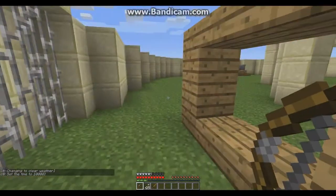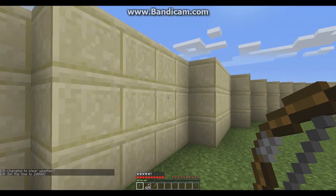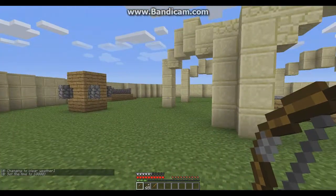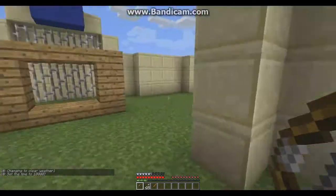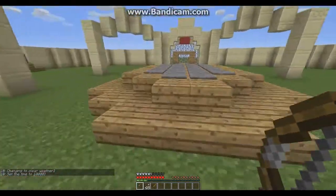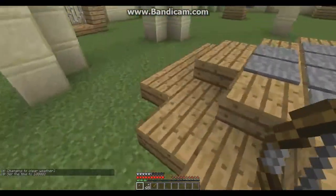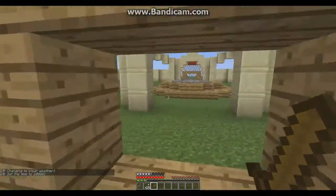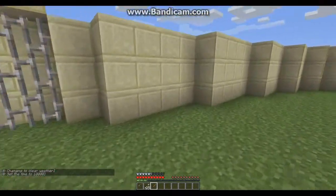Sethbling has a plugin for MCEdit that puts colored armor in a dispenser, but I can't seem to get it to work. Blue team has golden armor and red team has chain armor, so you'll both have the same protection. This is the blue side and that's the red side. In the match it's going to be king of the hill — you have to hold that for 45 seconds. I haven't set up the redstone for it yet but I'm trying to figure out how. That's the archer — you shoot people, you only have 25 arrows.